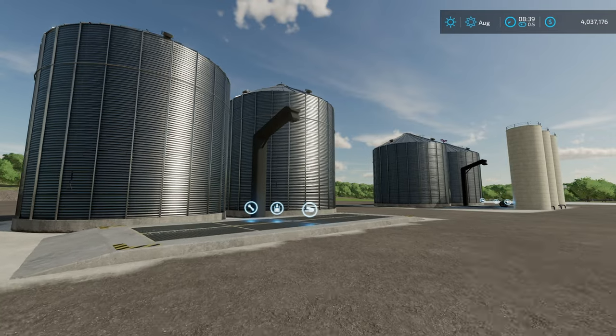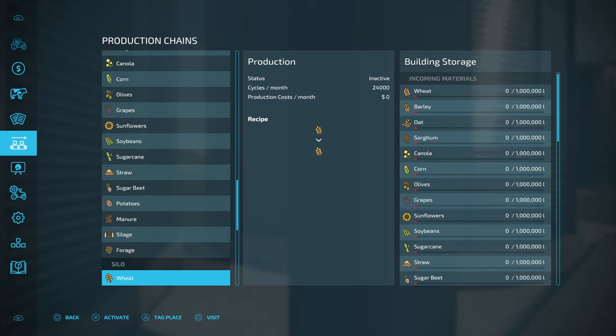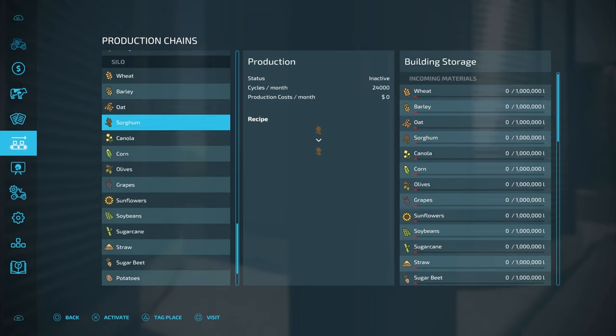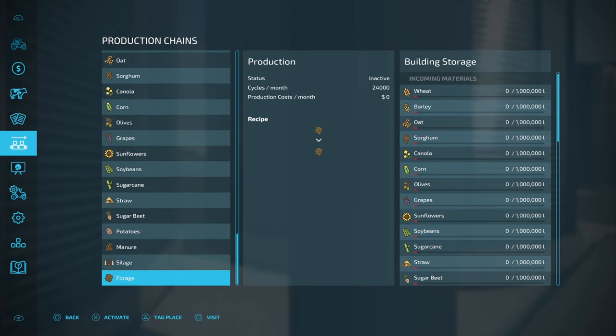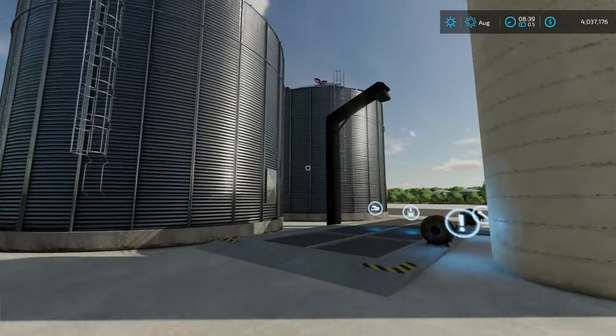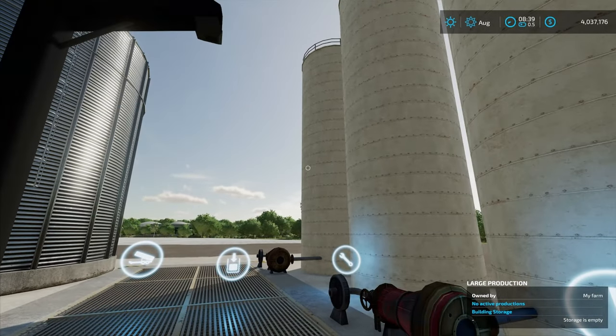Now that we've got these two placed on the map, let's come over here and take a look at the productions menu and see exactly what you're going to be able to put in here. This one here is the silo on the left-hand side. As you can see, all of your normal crops you're going to be able to put in here all the way down to silage, forage, and manure. And for the large production one over here, it's going to function the same way, but it's going to have a few extra items and your liquids.